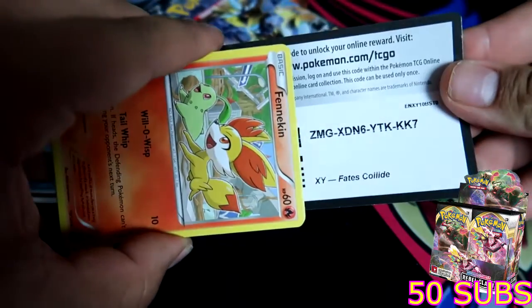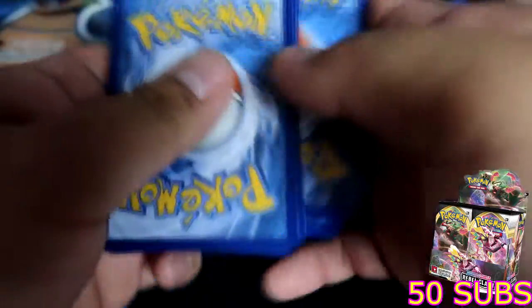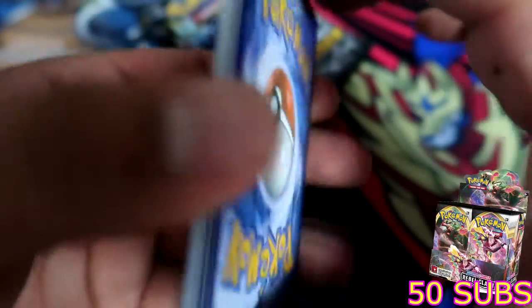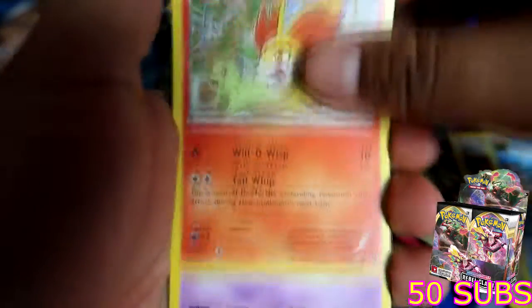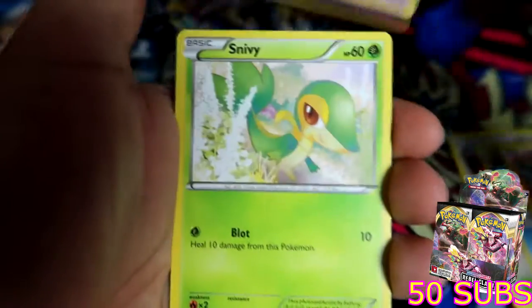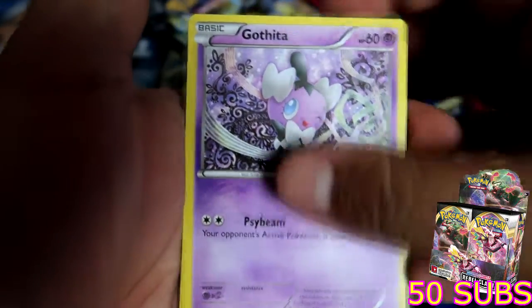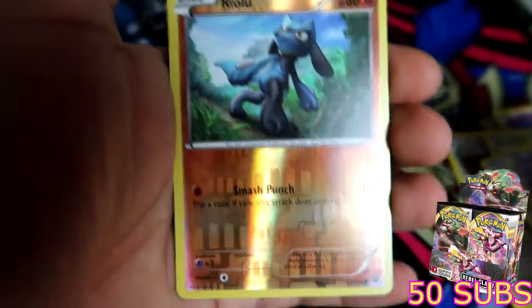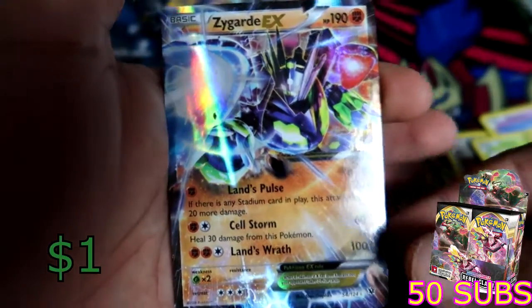We got one, two, three — pretty sure there's a card trick. We got Old Amber, Scorched Earth, Umbreon, Knight, Fennekin, Cresselia, Snivy, Meowth — that's all works. Pretty cool. Gothita reverse holo, Riolu — that's actually really cool.